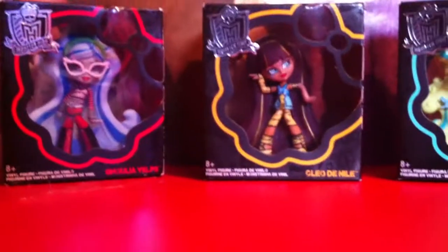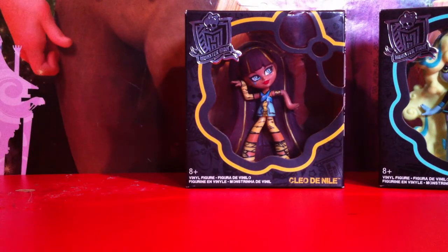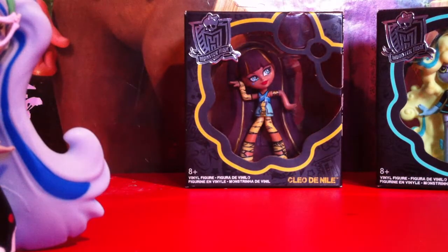I'm going to set the camera down for a second and go ahead and pop these open. I'm going to start off with Ghoulia. Pretty easy to open — you just put this off, open it, there's a plastic thing on top, and then you can just pop the top. And there is some art inside the box. So that's how you get them out of the box.